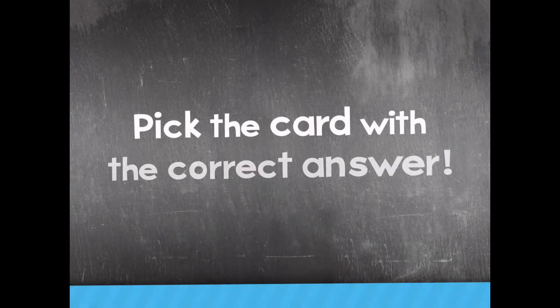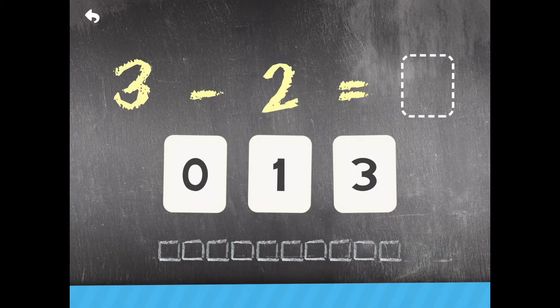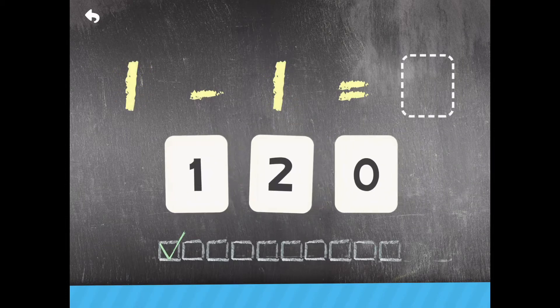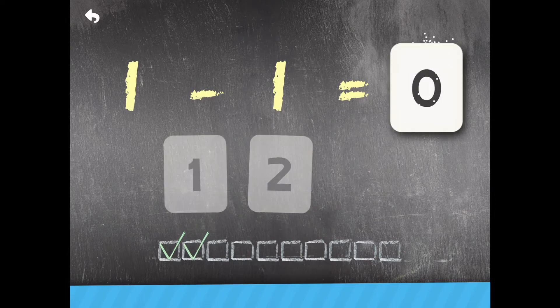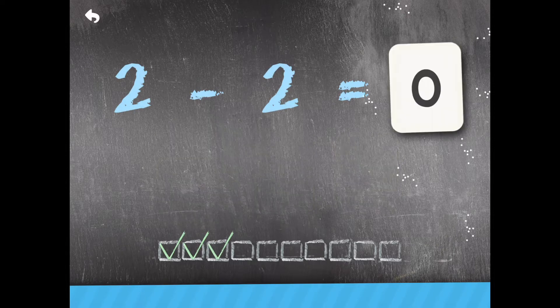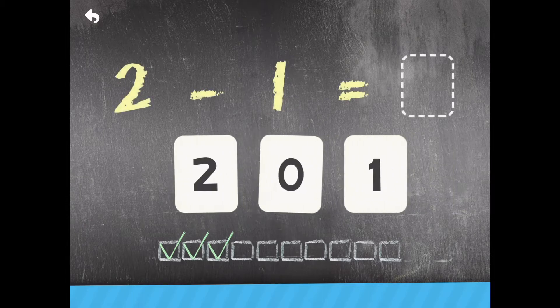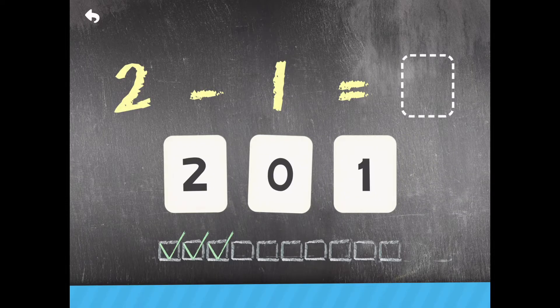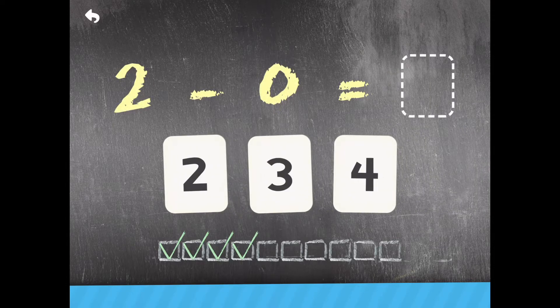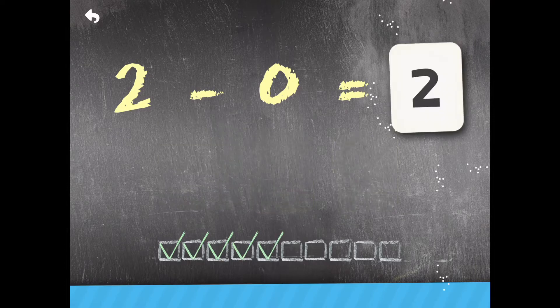Pick the card with the correct answer! 3 minus 2 — 1. Terrific! 1 minus 1 — Zero. Great! 2 minus 2 — Zero. Terrific! 2 minus 1. Wow! 2 minus 0 — 2. Terrific!